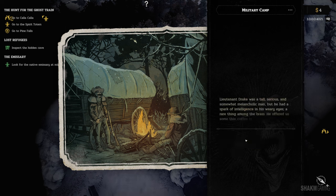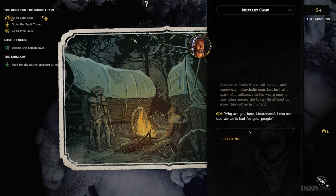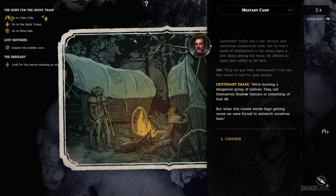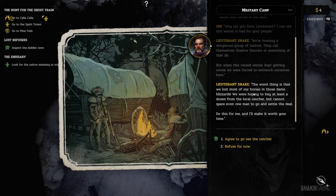Let's visit the commander. Lieutenant Drake was a tall, serious and somewhat melancholic man, but with a spark of intelligence in his weary eyes — a rare thing among the brass. He offered us some thin coffee in his tent. Why are you here, Lieutenant? We are hunting a dangerous group of natives — they call themselves Shadow Dancers. But when this cursed winter kept getting worse, we were forced to entrench ourselves here. The worst thing is we lost most of our horses in the blizzards. We were hoping to buy at least a dozen from the local rancher but cannot spare even one man. Do this for me and I will make it worth your while.